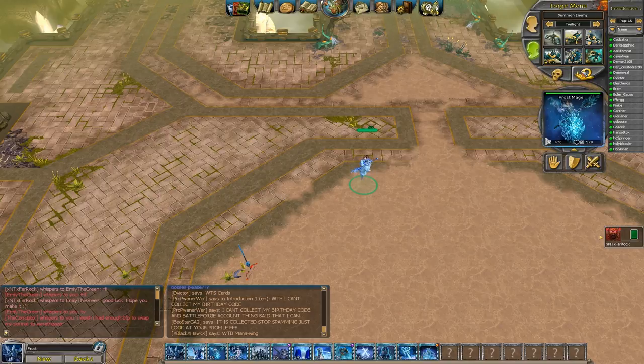Frost Mage does that splash attack, and small units are useless because it knocks them back. So even in Tier 2, it's kind of useful to use Frost Mage. It's only 60 power.